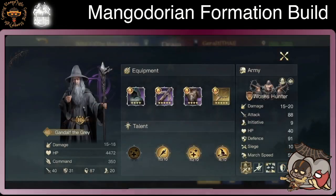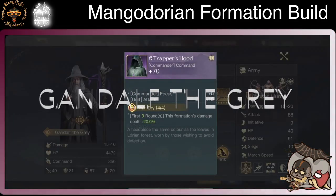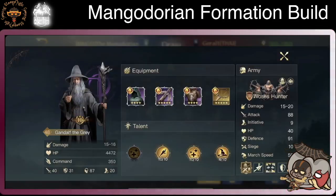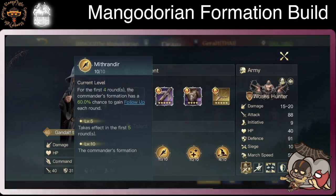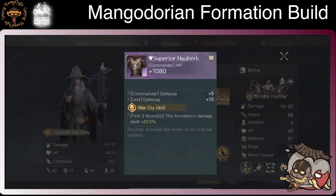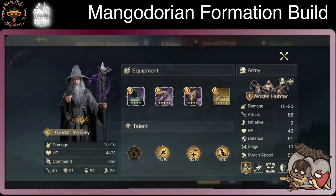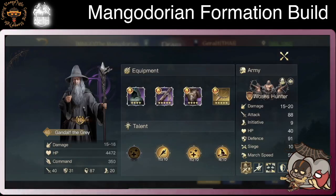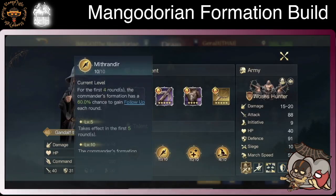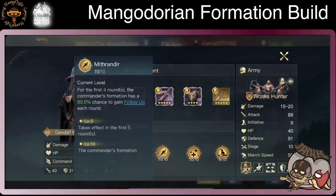Gandalf the Grey here. We are using War Cry: first three rounds, formation damage plus 20. It is pretty smart. Since we have Mist Rider here — in the first four rounds, 60% chance to gain follow-up — you team that up with War Cry. If he follows up, he can deal a lot of damage right there. It's about RNG, but it's on your side. This is already up, and then a 60% chance to gain extra damage — this is very, very good.